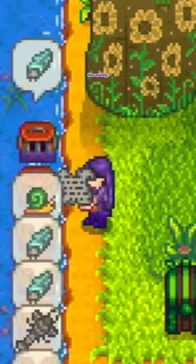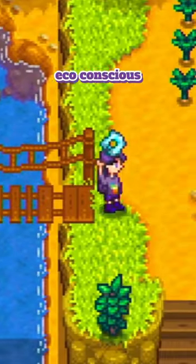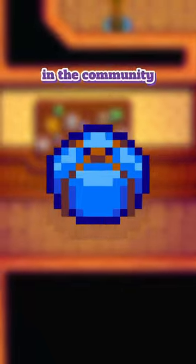If you've collected trash from around the valley, instead of putting it into your own trash can or dropping it into your shipping bin for no value, make an eco-conscious choice and pop them into a recycling machine. You can obtain the recipe to craft your own at Fishing Level 4, or you can receive one as a gift for completing one of the bundles in the Community Center.